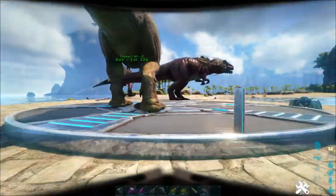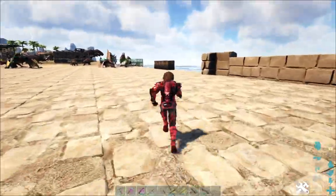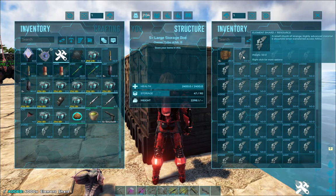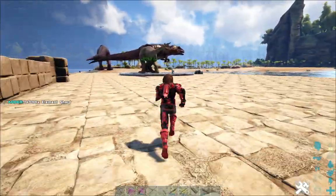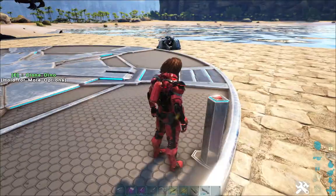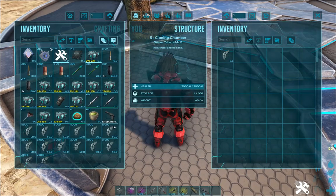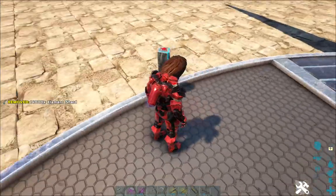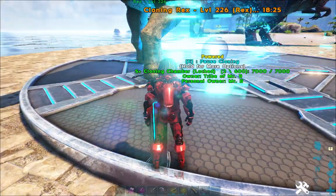Now let's take care of this rex. Thirteen thousand - so a little more expensive than the giga, surprisingly. Okay, let's see: one, two, three, four, five, six, eight, ten, eleven, twelve, thirteen, fourteen - just to be safe.